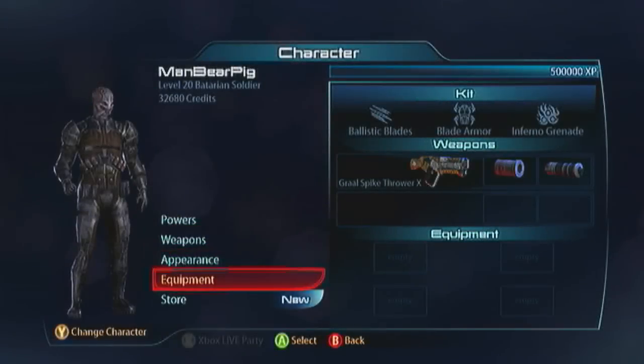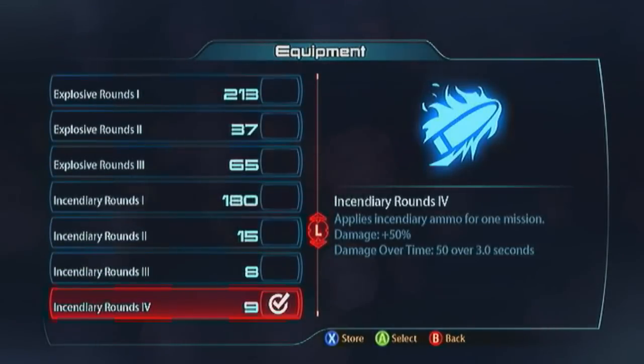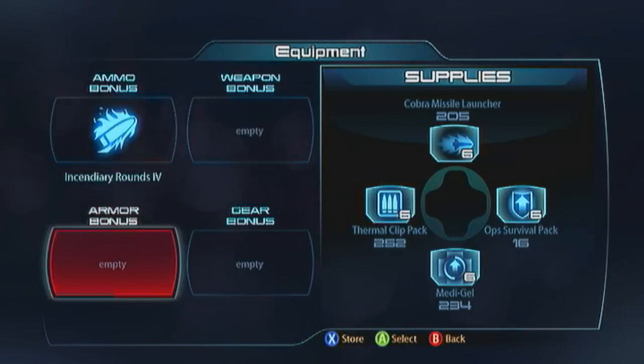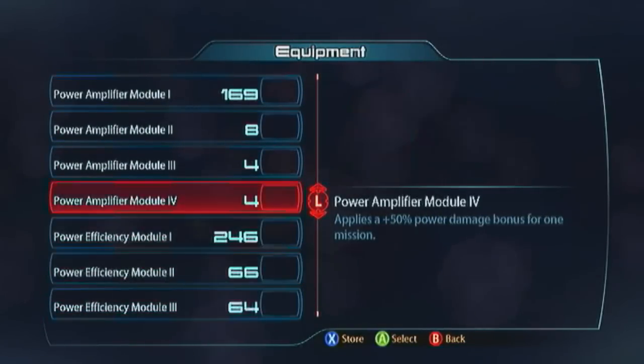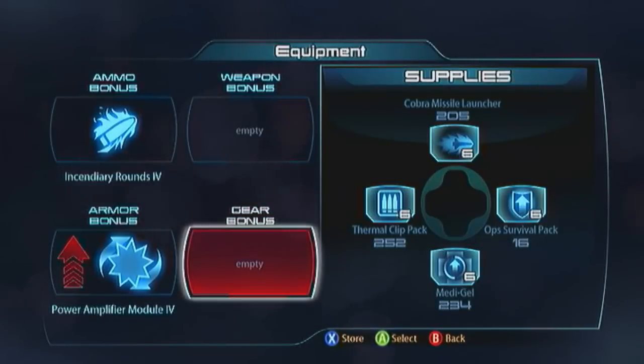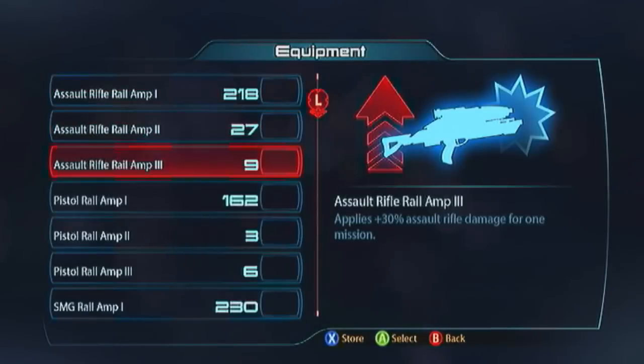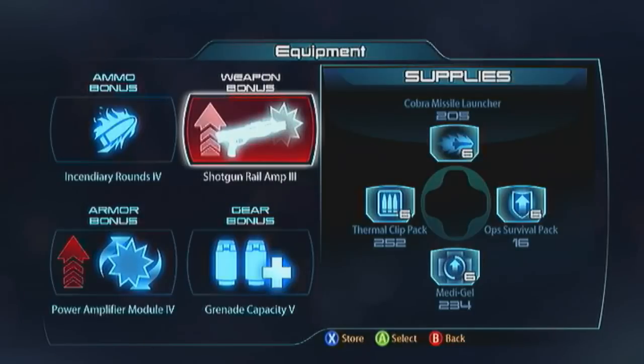For equipment: I'm rocking Incendiary ammo — Sindri rank 3 or 4 — just piling on the damage over time. For the armor bonus, I'm going with the Power Amplifier 4. We're going to do a ton of damage with those Inferno Grenades. For the gear bonus, I'm taking grenade capacity — that's going to be fundamental. And for the weapon bonus, I'm sticking on a shotgun railamp to help with the Graal. That's us done. Let's jump into the gameplay.